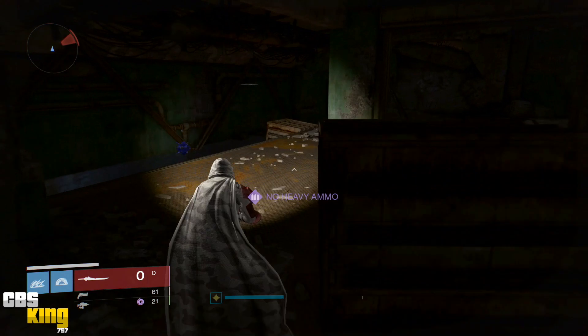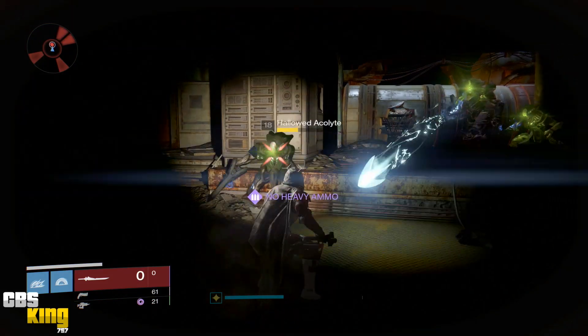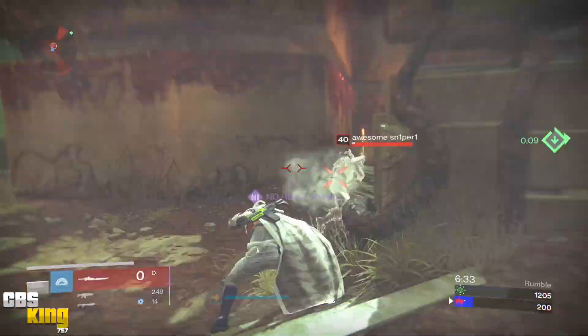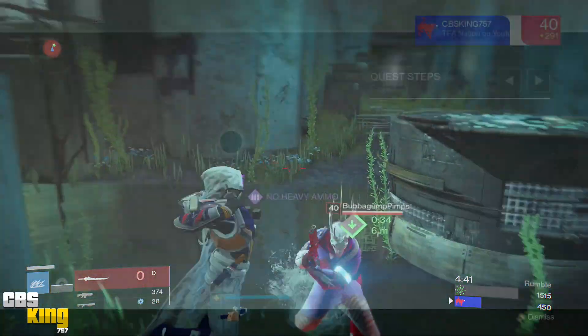The easiest way I found to do that would be to go to the Cosmodrome and when you first spawn in on patrol, to the left those three major knights spawn down below and keep respawning. Then go into the Crucible and use your sword whether you have heavy ammo or not, because you can kill people with your sword without having heavy ammunition — it just takes two melees instead of one.